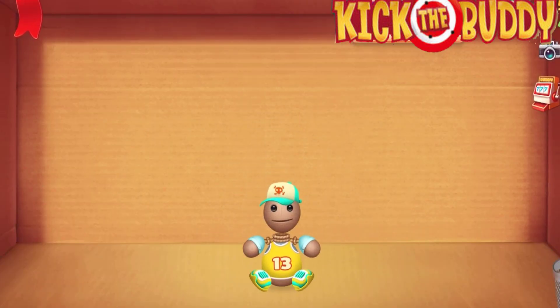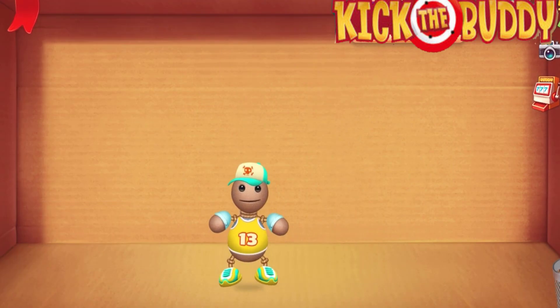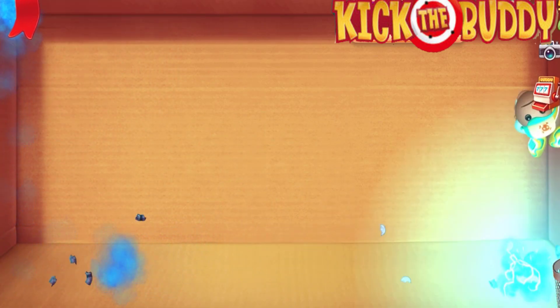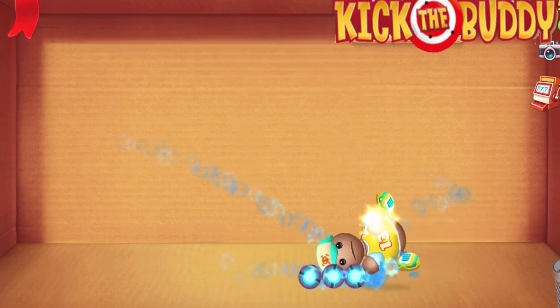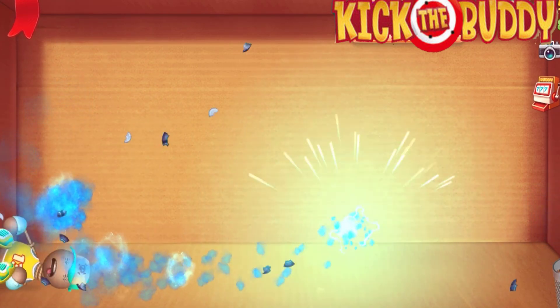I'm just going to upgrade this and here we go. Let's go to the next weapon over here — it's called the plasma grenade. Let's just release it at him. He's being like blown up. Wow, that is so fun, right? Look at that. Boom boom!